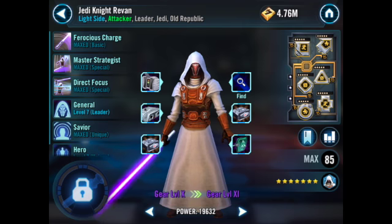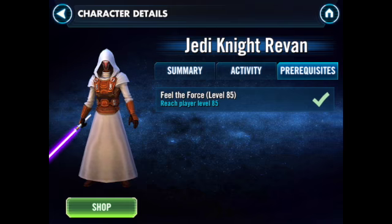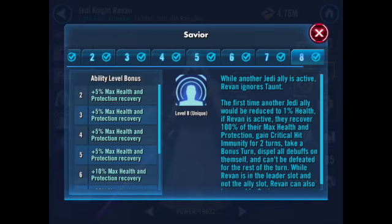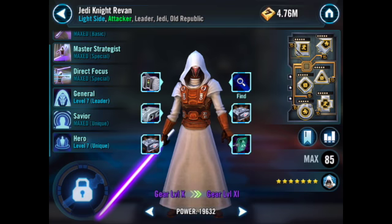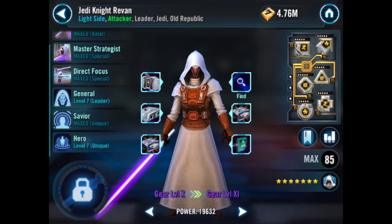The next is Jedi Knight Revan. Sadly, he's limited to players at level 85, which is a holdback. But he does a lot of damage. His Savior ability lets you restore any ally — it is all allies, even him if he's in the leader slot. He's damage focused, stuns the target, and can also avoid taunt if there are other Jedi allies.